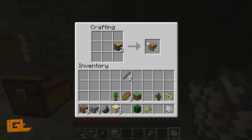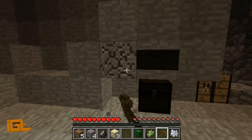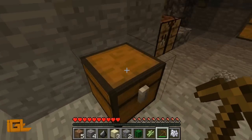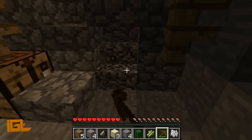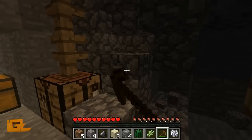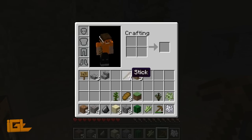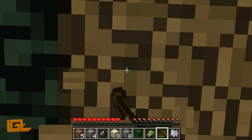We've got a basic tool. Spawn eggs — awesome! Seems like there's probably going to be something back here, but it's hard to tell what. We need to get a few pieces of coal going for us here.